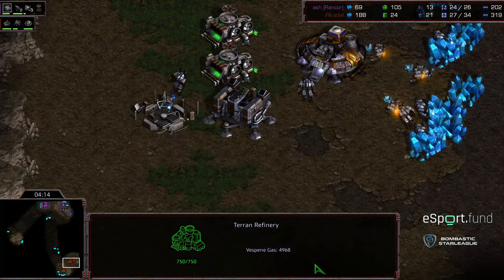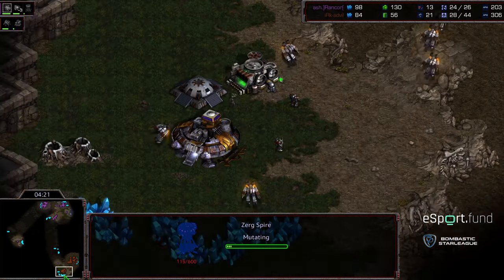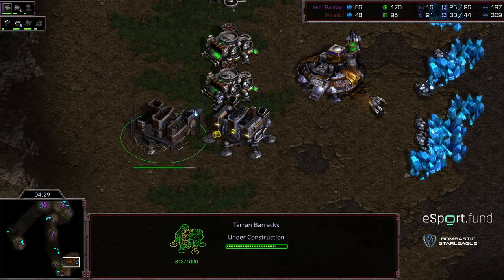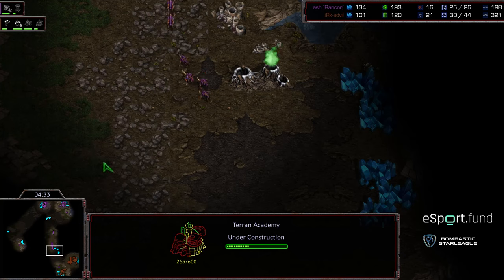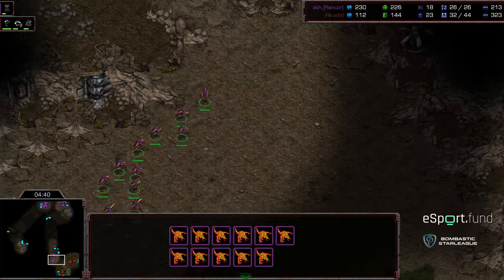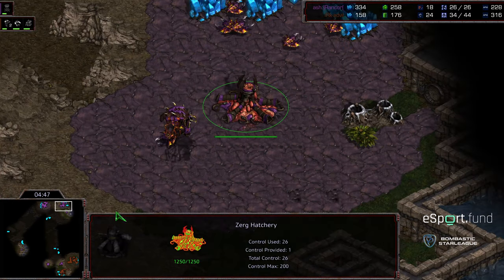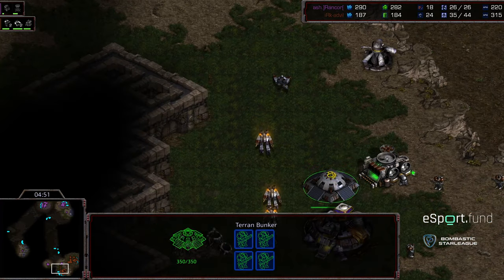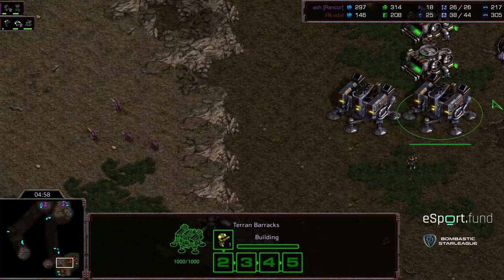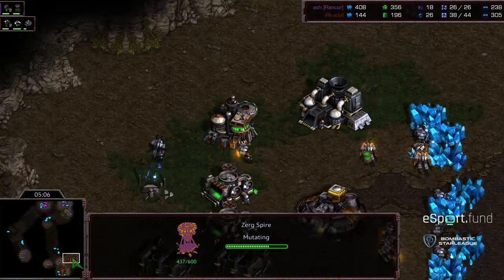Advil very much in the dark as far as the follow-up until that academy goes up. Because he delayed gas for such a long period of time, he is still going second barracks behind this - but the spire is already building. I don't know that Advil with his build order is going to spot the mutalisks. He went academy before engineering bay, so this might be a dangerous situation. A lot of zerglings flooding down for Rancor - the spire about two-thirds finished.